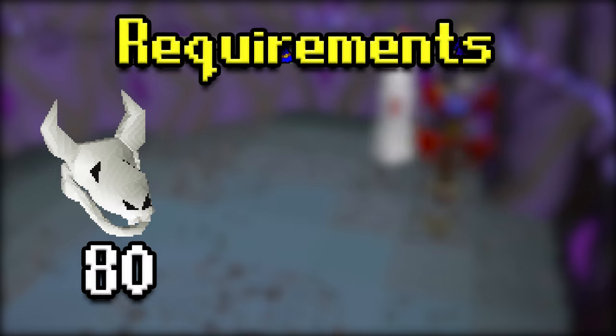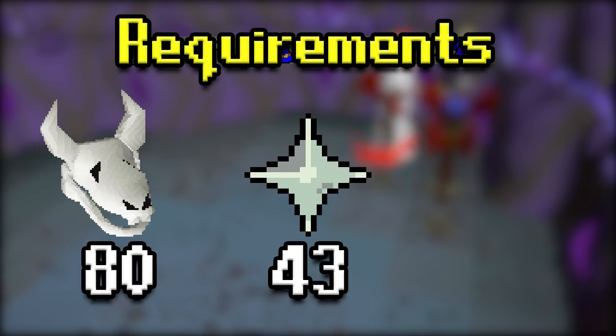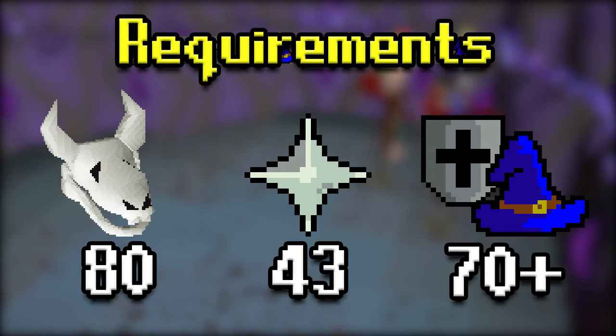As far as the requirements, you need 80 Slayer to be able to kill them. You could come here with less, but you're not going to get them assigned, so there's no point in boosting. 43 Prayer is going to be really good for most of the methods. You can come here without it, but a majority of people are going to need it, and I would recommend 70 plus in your melees or in your magic, depending on what you're using.